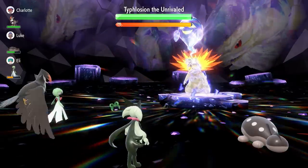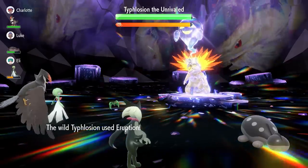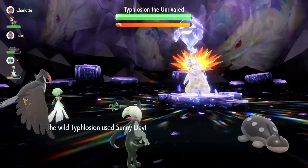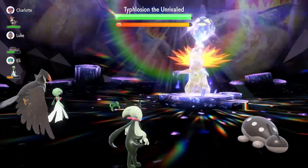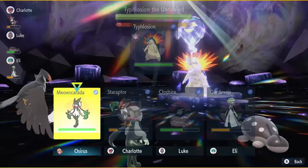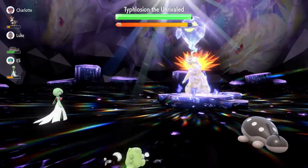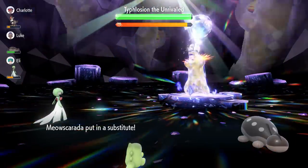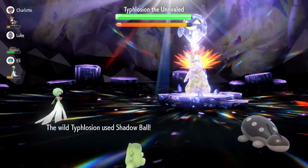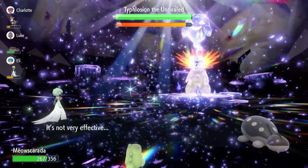The issue was previously: if you went up against Typhlosion with Meowscarada and got the Skill Swap off turn one, at the end of turn two Typhlosion throws up Sunny Day, which nullifies all abilities and stat boosts on your side of the field, then throws an Eruption out. Because abilities are nullified that turn, Flash Fire doesn't protect you from Eruption and you faint. When you hit the field again, you can Skill Swap, but you'd only be Skill Swapping Overgrow off Typhlosion, making the rest of the raid completely impossible.